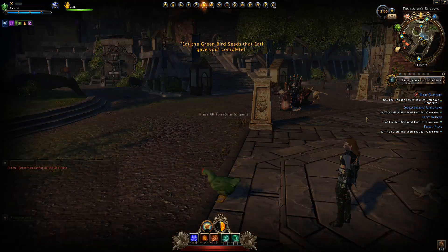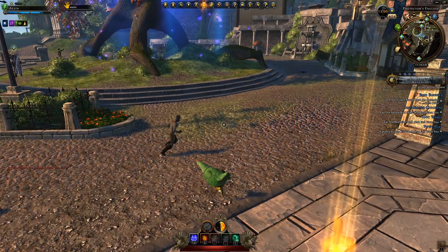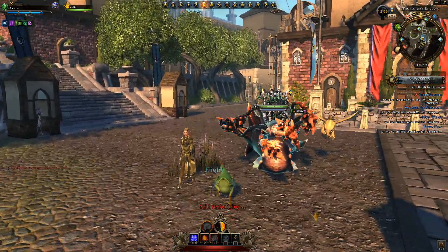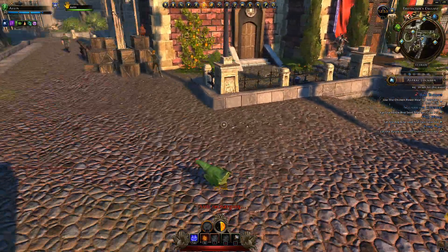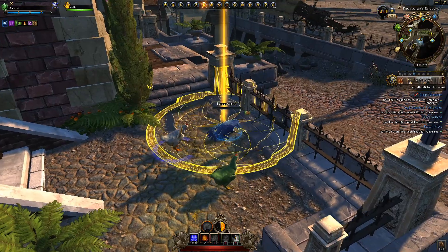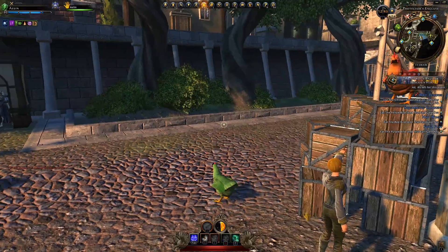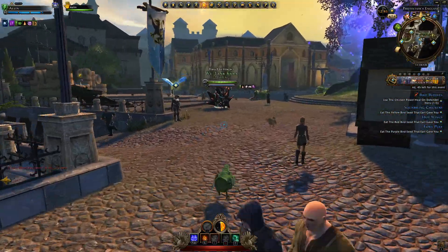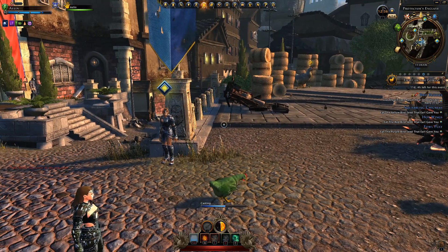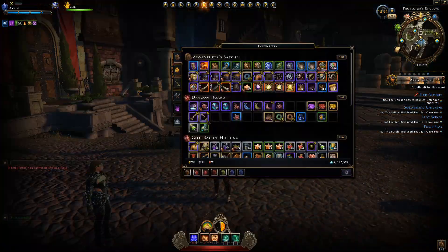Here we ate the green seed and now we have to go and heal defender chickens. We'll use our heal power on the Q key and basically heal them. You can use right-click to run around a bit quicker. We go to the defender chicken right here, pop the heal on him, and that gives us one out of five — just do that for the rest. Once you've completed the quest you can hold down Tab to transform back to your normal self, then go eat the next seed.